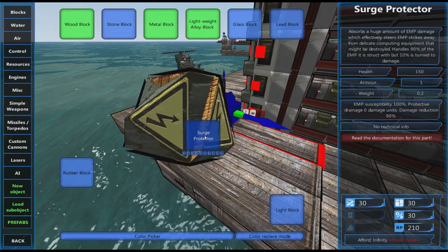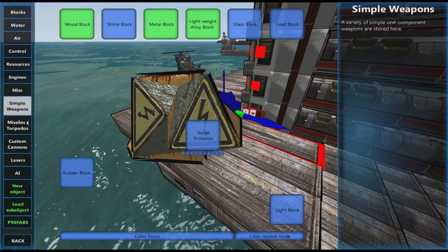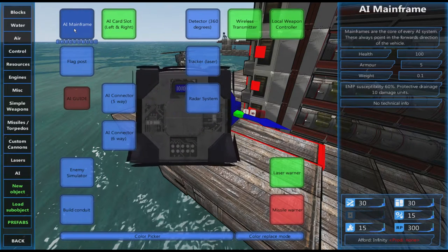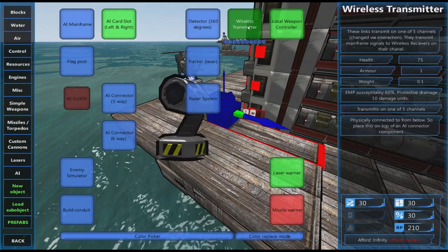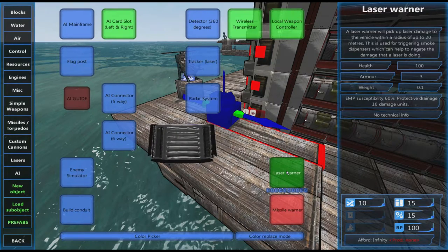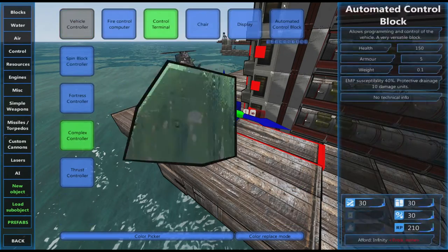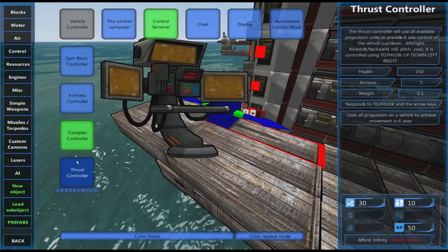Glass blocks are protective. We'll look at surge protector in a little bit. For actual devices, if we go to an AI mainframe you can see the EM susceptibility on the right-hand side is 60%, so 60% susceptible and 10 damage units to destroy it. Local weapon controllers are similar — 60% and 10 damage units seems common for items that can be damaged.